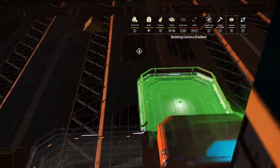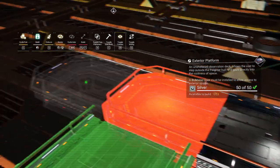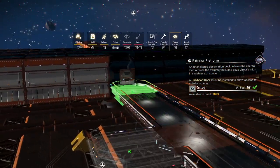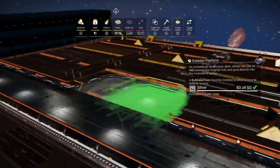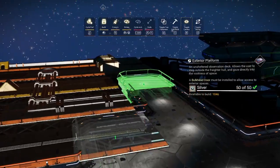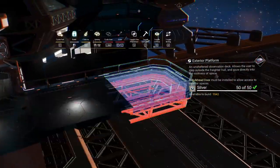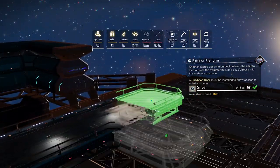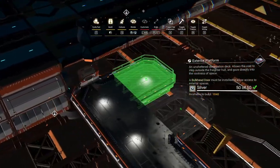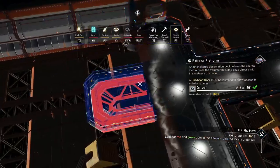From that first platform you build one, two, three, four, five, six, seven out. Then from number two you build one, two, three, four on either side. And from number six you also build four on either side.